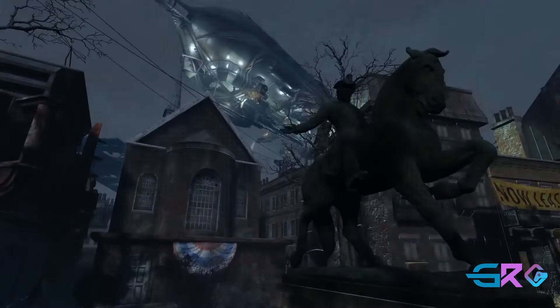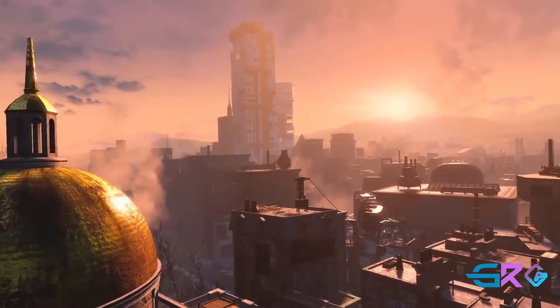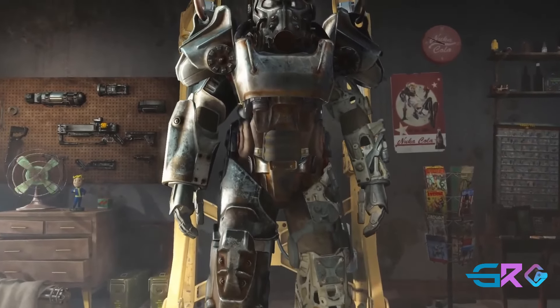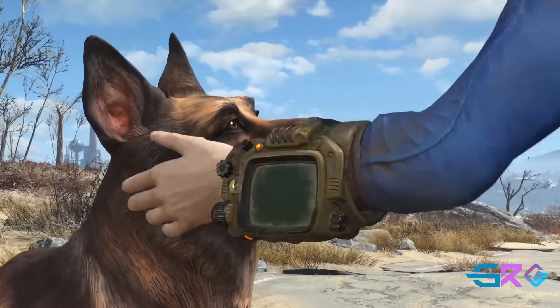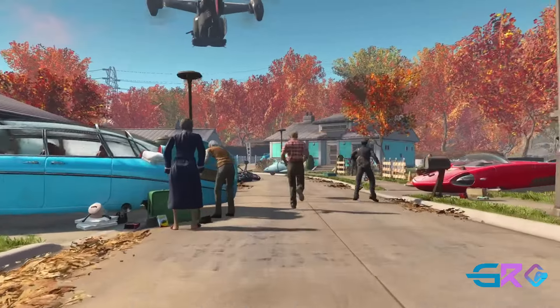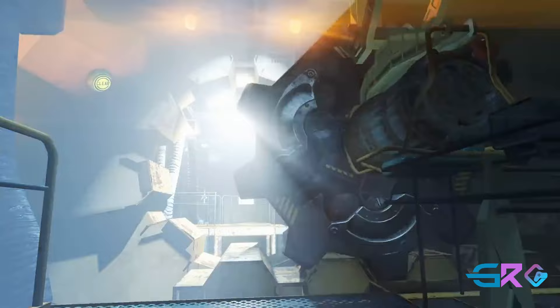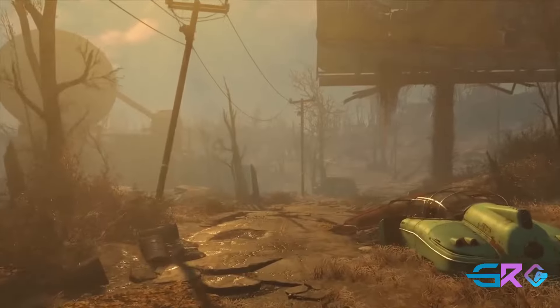Fallout 4 introduces several new features that enhance the player's experience. One of the most notable is the settlement building system, which allows players to create and customize their own communities using resources found in the world, designing settlements with various structures, defenses, and utilities to attract settlers and establish trade routes. The game also offers an extensive crafting system, letting players modify weapons and armor with a variety of attachments and upgrades. Combat in Fallout 4 combines real-time action with the strategic VATS system. The game features a wide array of weapons, from classic firearms to futuristic energy weapons, as well as powerful power armor. With its immersive storytelling, deep customization options, and engaging gameplay, Fallout 4 offers a rich and captivating adventure through the Commonwealth.